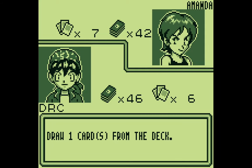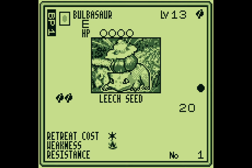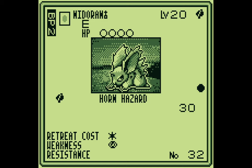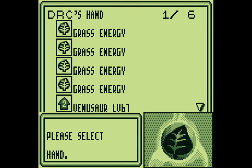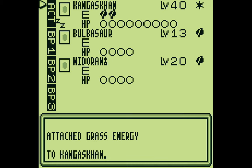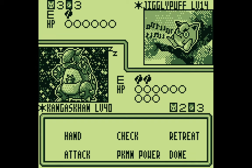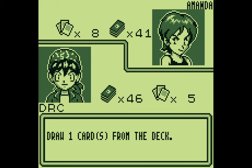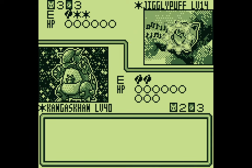I wake up, and Jigglypuff uses Pound — I wasn't expecting that. I realize I've been forgetting to use Fetch with Kangaskhan to draw an extra card each turn. I could have been drawing an extra card this whole time — that's the kind of thing I mean by getting better at the game. I use Fetch and draw a Full Heal, which I could have used to heal myself from sleep earlier. Then Jigglypuff evolves into Wigglytuff.